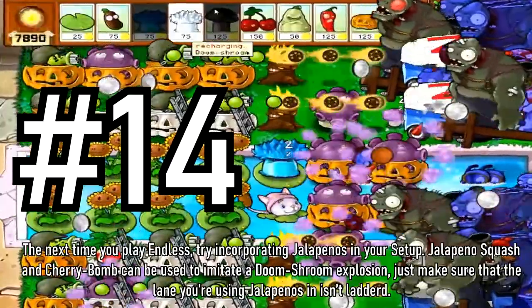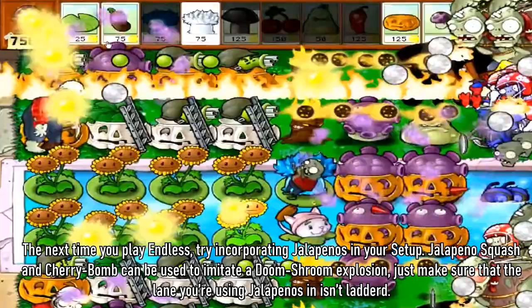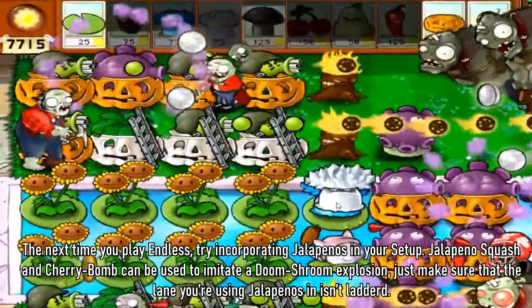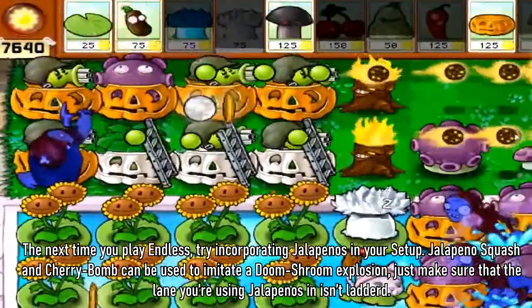Tip 14: The next time you play endless, try incorporating jalapenos in your setup. Jalapenos, squash, and cherry bomb can be used to imitate a doom shroom explosion. Just make sure that the lane you're using jalapenos in isn't laddered.